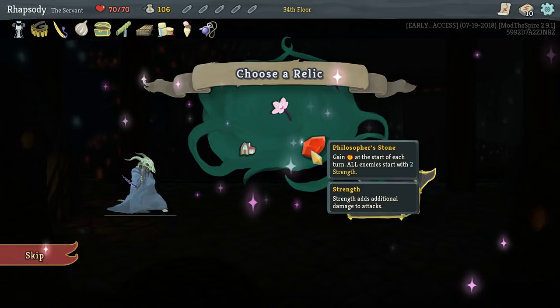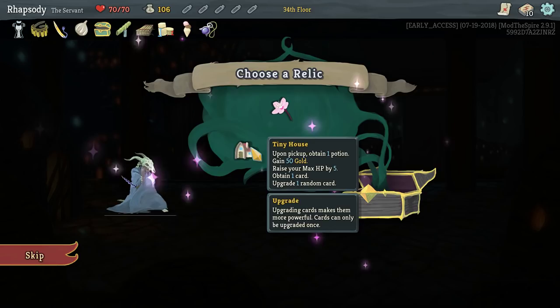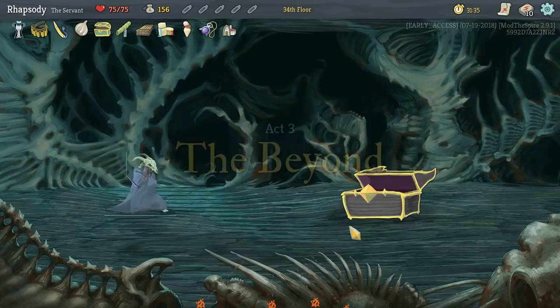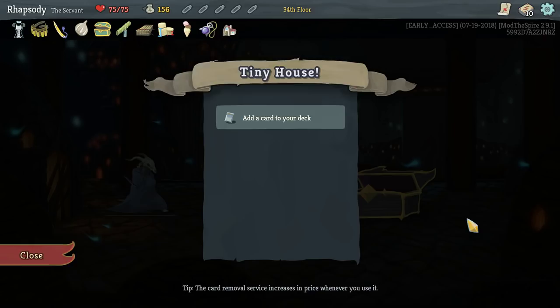So we're going to gain a random potion — which we won't, because of Sozu. We get 50 gold, raise max HP by 5, obtain a card, and upgrade a random card. I'll be taking none of these obviously — skip that card.